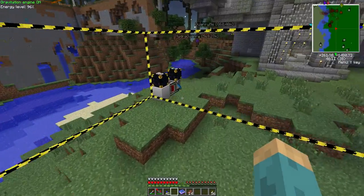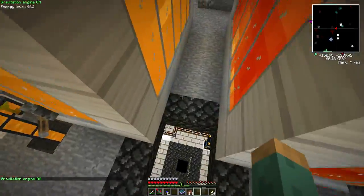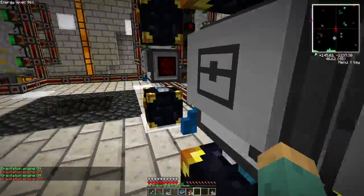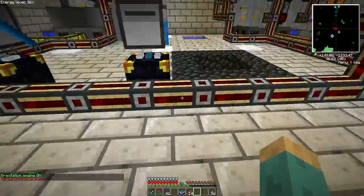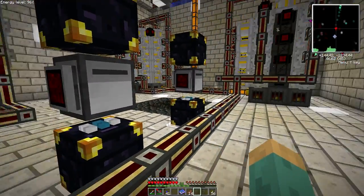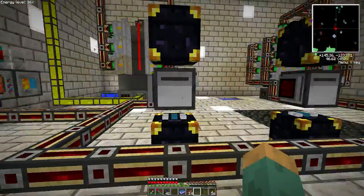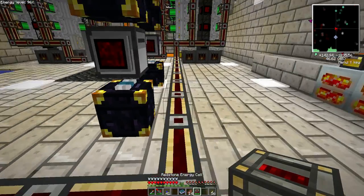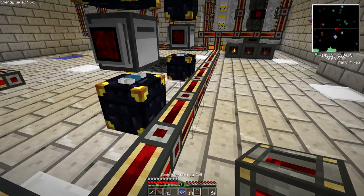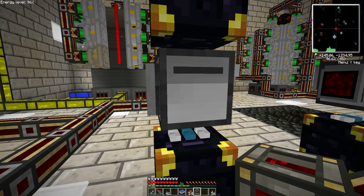Let me show you what it looks like on the other end back at base where there are a few charging stations. Down here we have some steam boilers that are generating tons of MJ and sending it off into a network of uses. I have two of these turtles running the same program except they're running it as a charging program — as soon as they get an empty cell into this chest they'll pop it down on the charger, and once it's charged up it plops it back in.